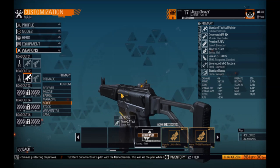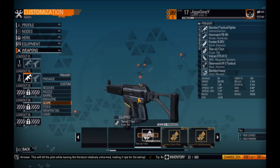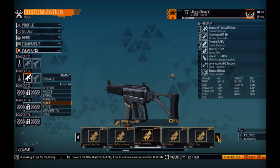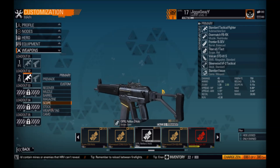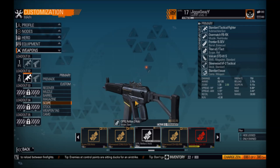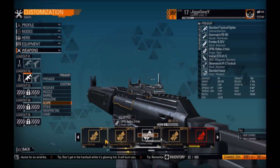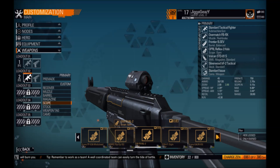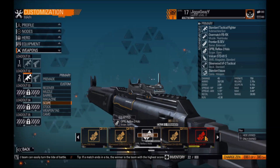Next thing is the scope. I don't care what game I play — I don't ever use a sniper rifle and I don't ever put any kind of magnified scope on my gun. I like either iron sights, a clean red dot, or a clean holographic. Since this is a little futuristic I went with the Reflex 2 Halo. This thing is sweet — you can pick anything you want, there's red dot with scope, 4x zoom, 12x zoom, all kinds of options. But I go with the Reflex 2 Halo.